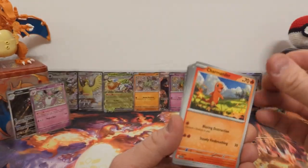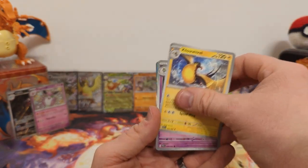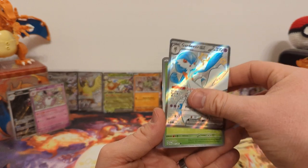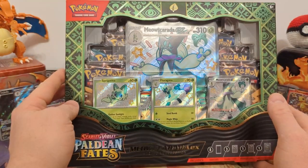I've not pulled a lot of the regular EXs, which I feel like always happens to me — the regular EXs are the hardest thing for me to pull in all these Scarlet Violet sets. We have Gengar reverse, Gardevoir EX full art — there's a good full art — Binkos reverse, and Annihilape regular holo. Another full art shiny.